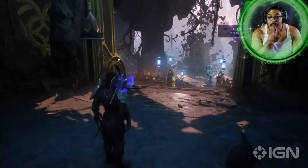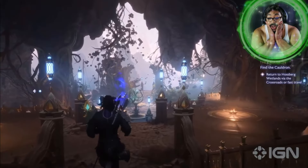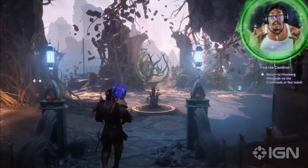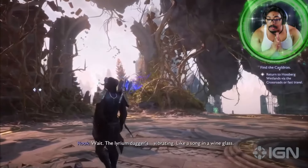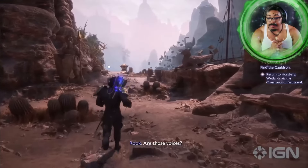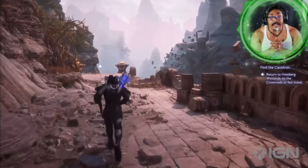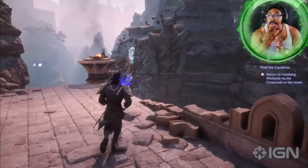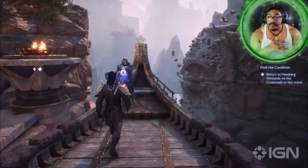So the Crossroads is the area that you spend a lot of time traveling through as you go from area to area. It served as Solas' main base of operations and training ground. As you go through it, you're going to find fragments of the past that give you a bit of insight into Solas as a character, but also into the Elven gods and their motivations. Some of my favorite content is these opportunities to actually relive some of the memories Solas had during his rebellion — you actually get to take part in this ancient rebellion.